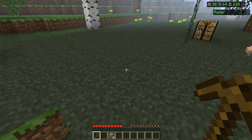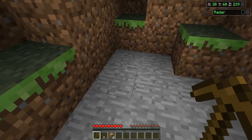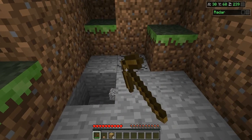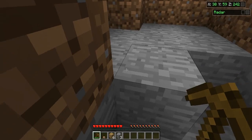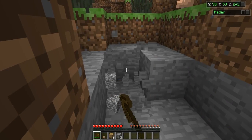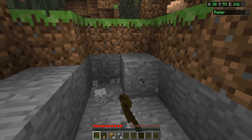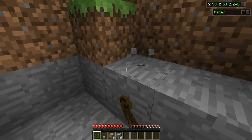Now what you can do when you have a wooden pickaxe is you can go and find cobblestone. And once you get cobblestone, you can make cobblestone tools. You're going to need sticks again — sticks are for any kind of tool.